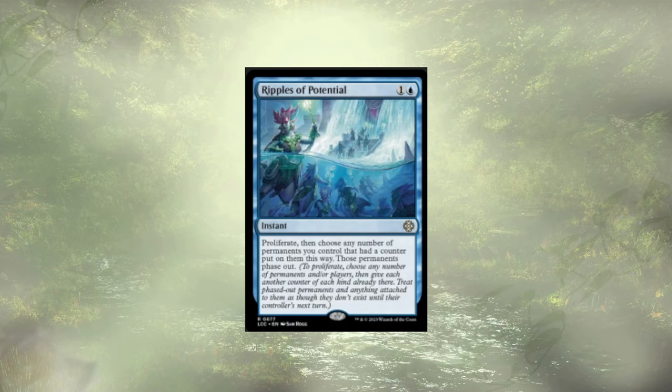Following up that dirty combo, we have Ripples of Potential. We get to proliferate, and then choose any number of permanents that had counters put on them this way and have them phase out. It's really just a nice little bit of protection — now you see me, now you don't. You're not wiping my board, you're not targeting my things.